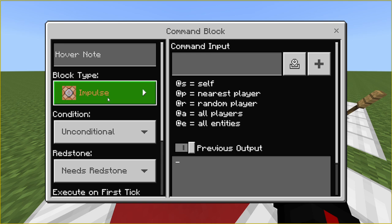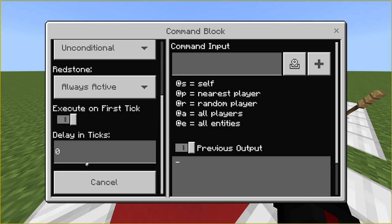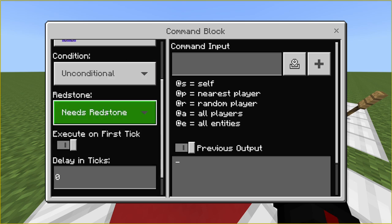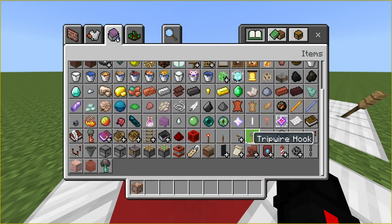For starters, always put your command block to repeat and always active. And if you want to make a set text delay — sort of like a server message — you could do 500 or 5,000 for a set amount of time, or 20 for every second. It'll say it in the chat. I'd recommend this for section servers if you're doing adverts in the chat and all that.